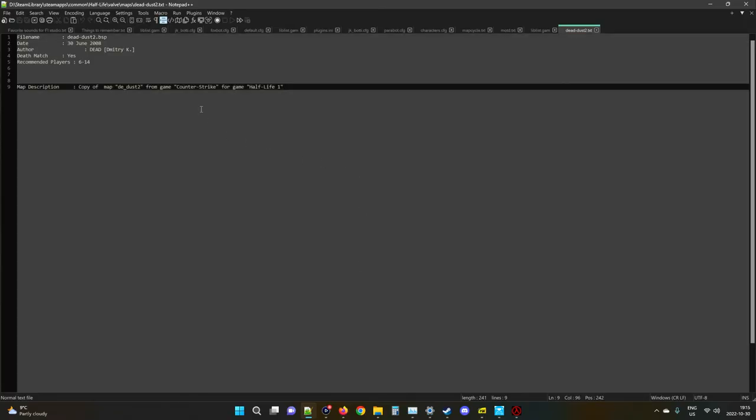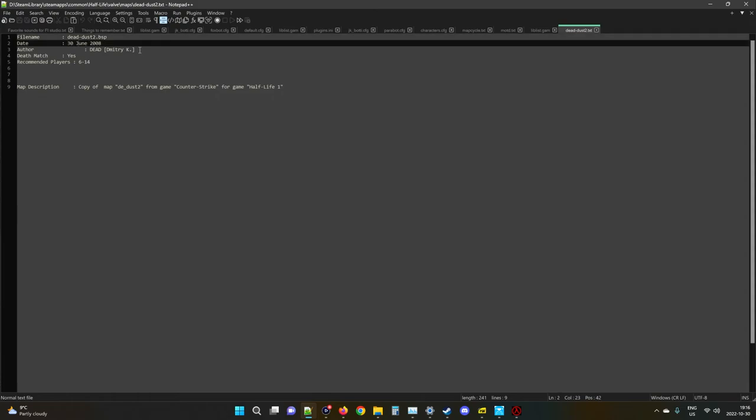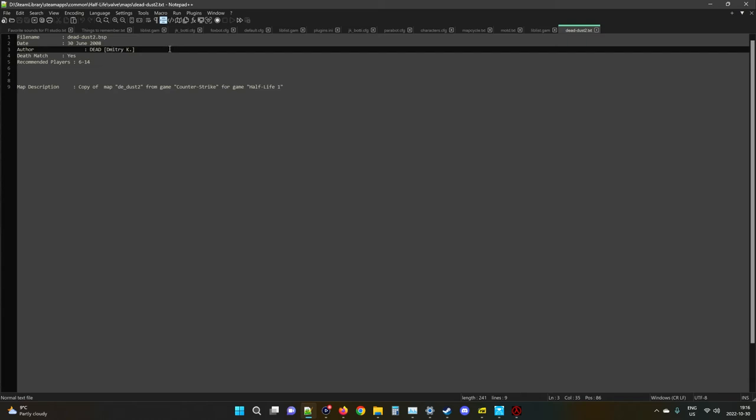Here's the readme. It is literally de_dust2 with a score — I actually forget what that punctuation is. Date was June 30th, 2008. The conversion was done by someone named Dead Dimitri K — I don't know if it's supposed to be Dead Dimitri K or Dead, also known as Dimitri K.